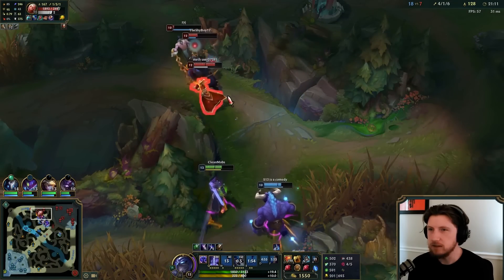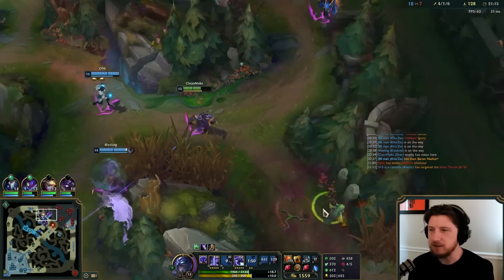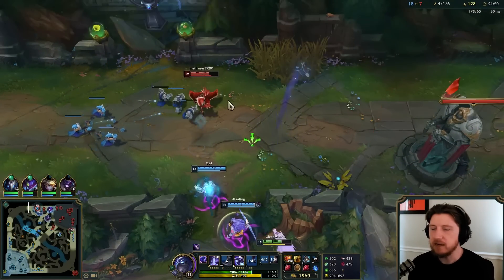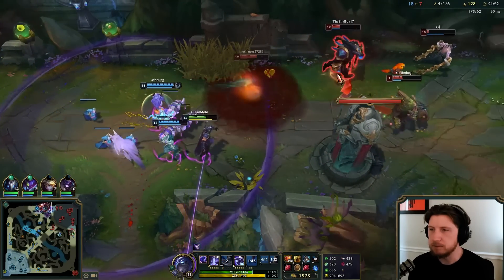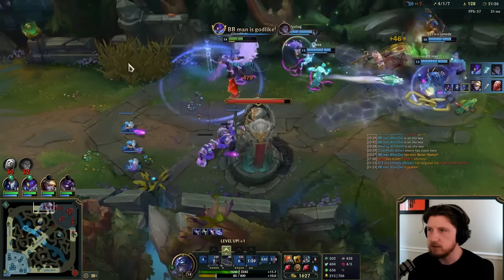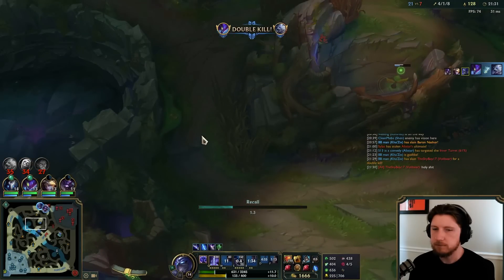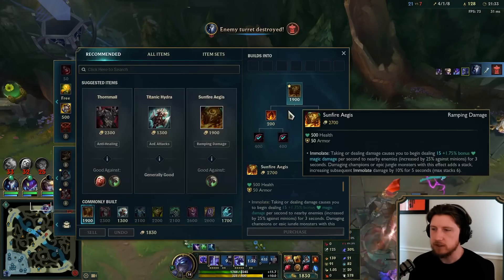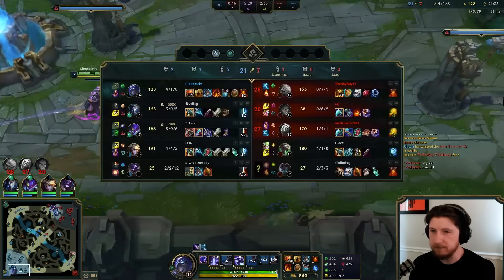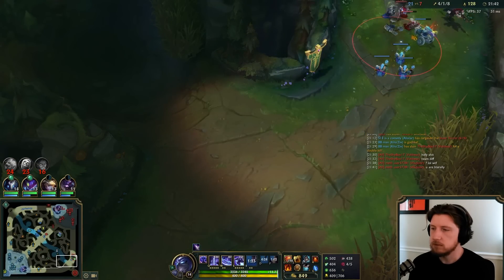Oh Heartsteel! Oh man, I wish Alistar had stayed in there a little longer — he flashed away to where it was awkward for me. I could have flashed it over the wall too, but I just felt like I could ult him, tank the turret, clean up, GG. I'm gonna reset. It was really awkward. I feel like I did a really good job of impacting the map this game.